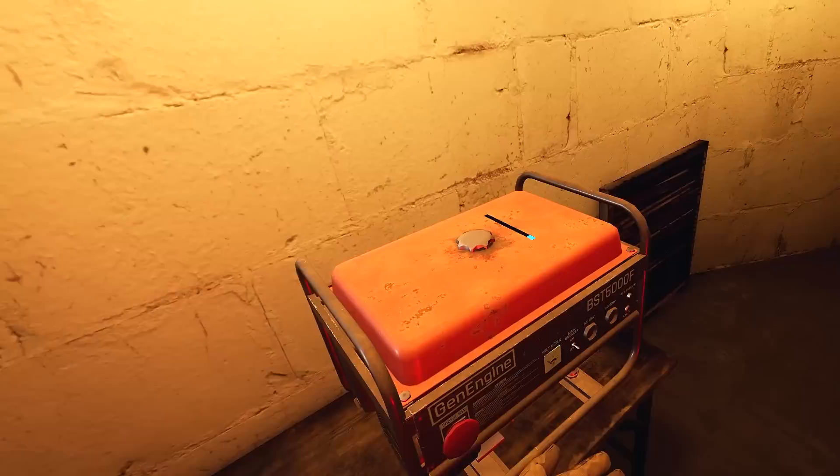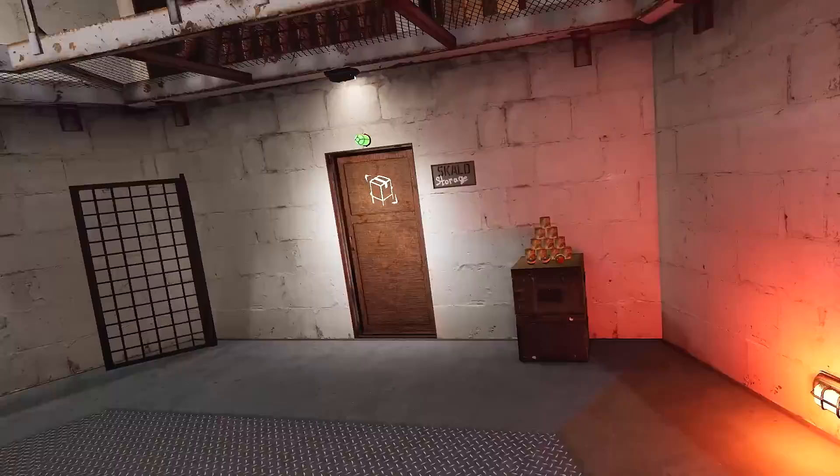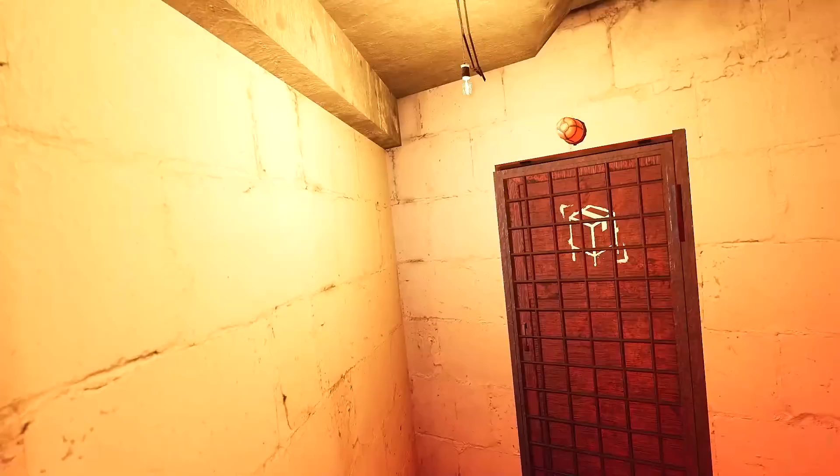Boom — it fires up like a chainsaw and all of these lights have now come on. Beautiful — a lot better. Now you can see Johnny Wicks' bunker in all its element. You don't have to go all the way down the stairs like an idiot — you can jump. You know parkour. Put the fuel can back here and let's start having a little look around.